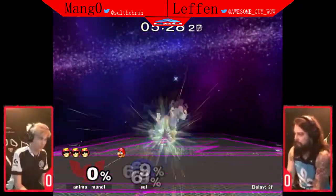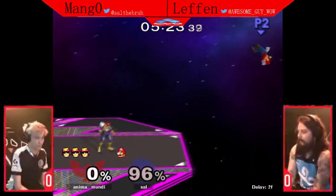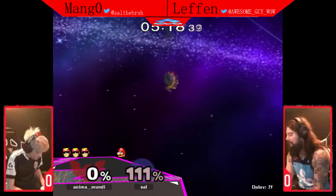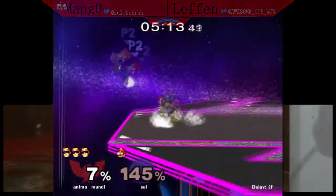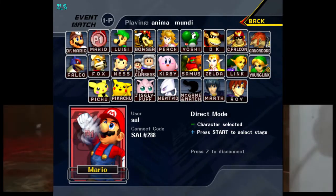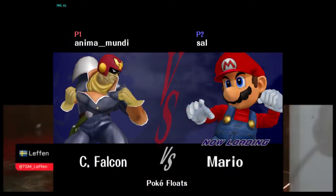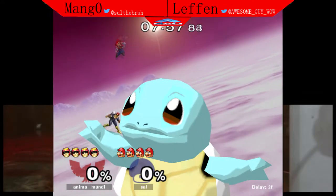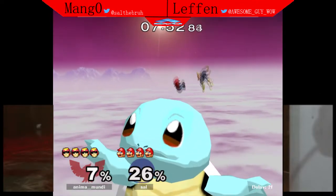One really good thing about Mango — especially against fast fallers — is that if he down-tilts you with Falco at low percent, he kind of reacts to how you DI it. Because most of the time, if you do smash DI away, there's going to be no shine follow-up available. He'll go for an up tilt, he'll go for a dash grab — things that allow more options. One of the greatest things about Mango's gameplay is how he does all these mix-ups, using moves that other Falcos might not be using as much in those certain situations.